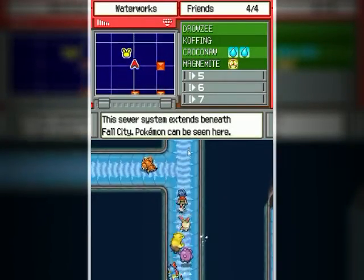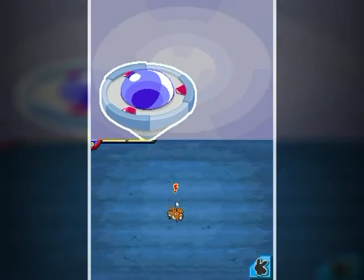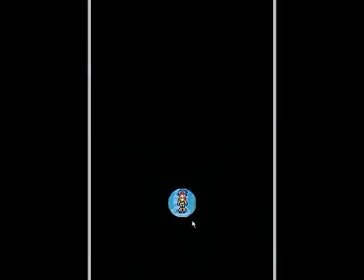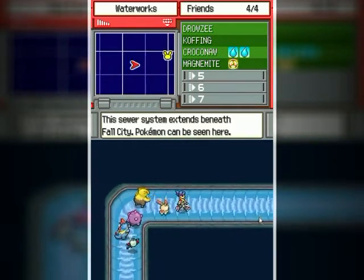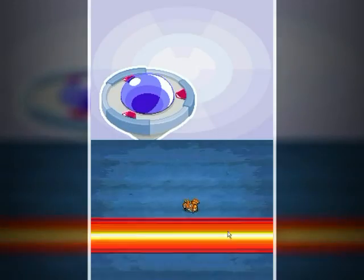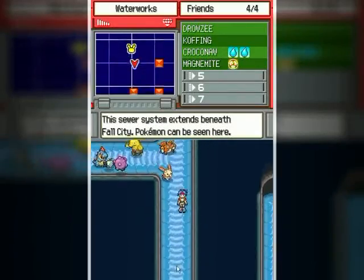If I take the left pipe and shimmy my way through the waterworks, will there be something else new? I'm pretty sure this connects over to something else. It leads to a Drowsee, which I already got. So that split path was more like a dead end in all honesty. I guess I did get everything I could at this point.